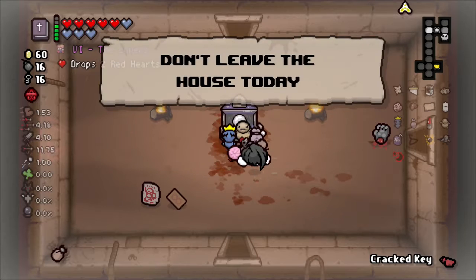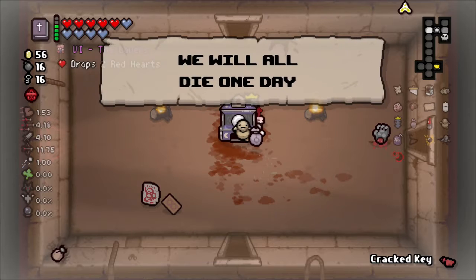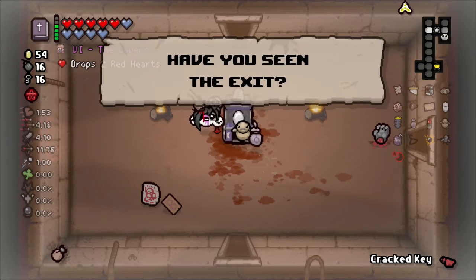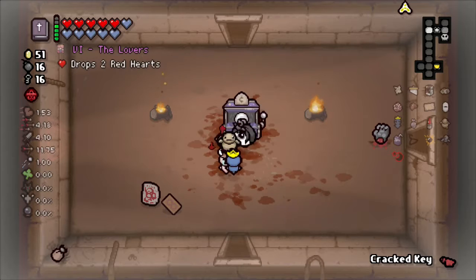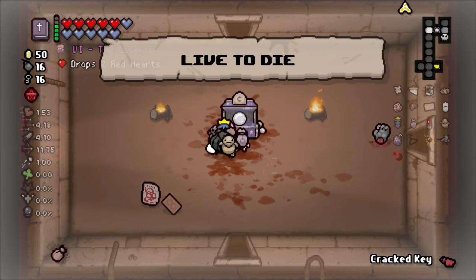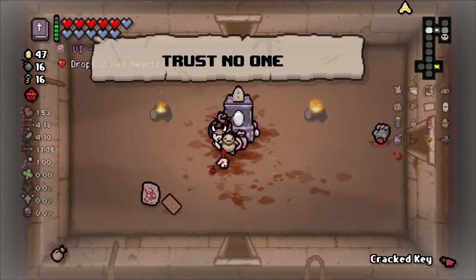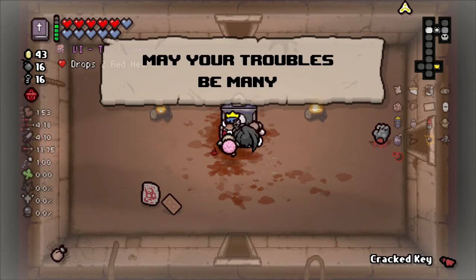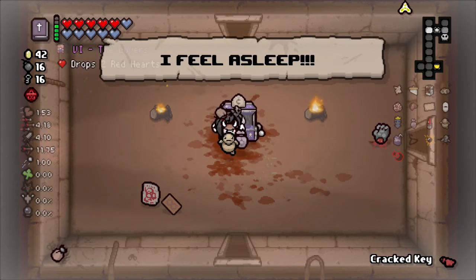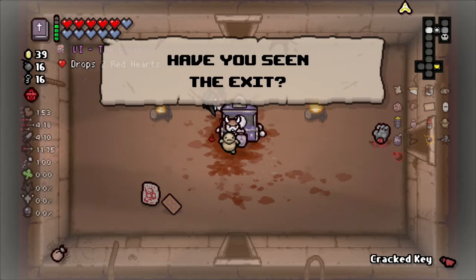I can't pick up anything, I have crack key. Thank you - two more, drop two more and then we're good. We're at max HP. If we could find a temperance machine as well - if we could find a temperance machine, take that risk and go lower on our HP, then hopefully find a sun card or something to get us max HP immediately. Or maybe Guppy's Paw - I'll get rid of Book of Revelations for Guppy's Paw.